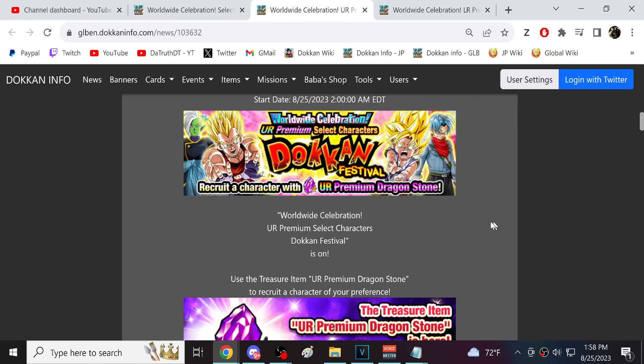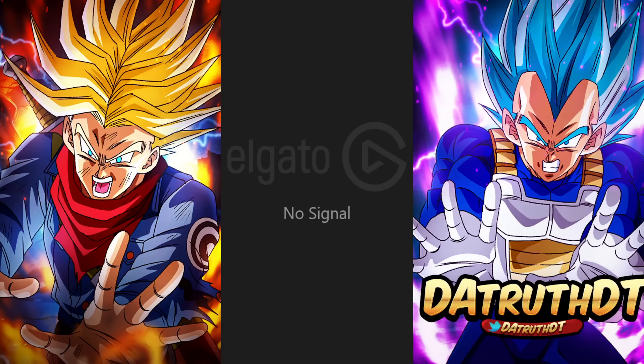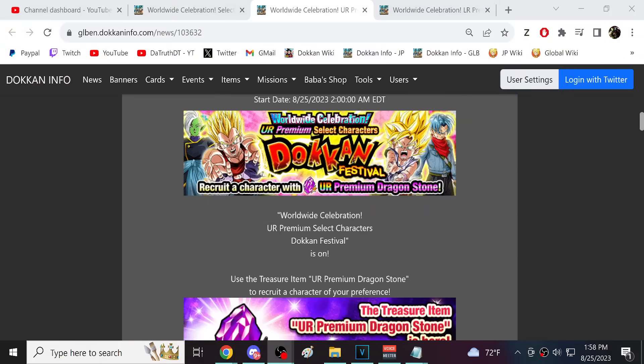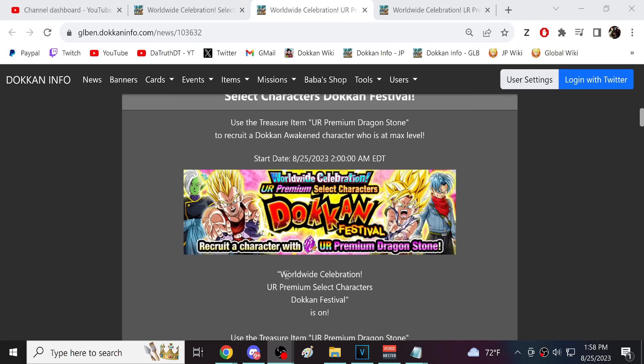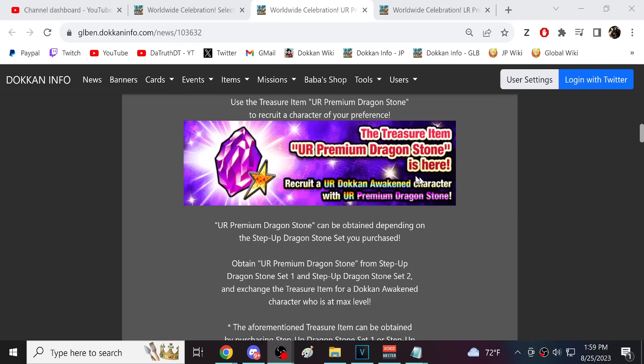Now the Purple Stone. Let's take a look at the price — the first pack was $35. Let me go ahead and grab that. Then we'll take a look at what the prices are for all of the packs. Do I think these characters are worth it? Probably not, but let's keep going. This is the Purple Dragonstone — they're calling it the UR Premium Dragonstone.